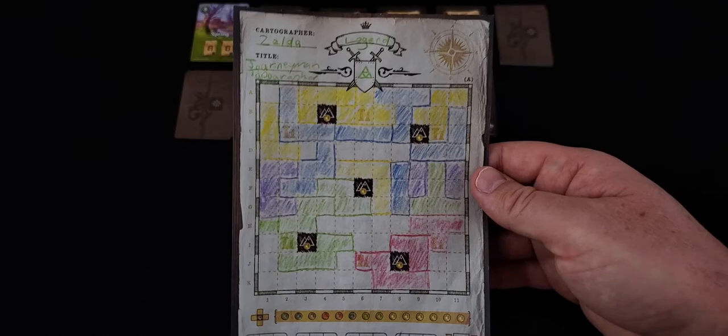Borderlands: earn six reputation stars for each complete row or complete column of filled spaces. I found this somewhat tough because you have to fill in a complete row or column, but it's six points each, so it can rack up quickly. Finally, the Tree Tower: earn one reputation star for each forest space surrounded on all four sides by filled spaces or the edge of the map. So a forest surrounded by fill, fill, fill, fill scores. One surrounded by fill, fill, fill, and edge also scores. One not fully surrounded does not get a point. Keep these in mind as you go through each season making decisions and filling in your map. That's it for how to play.